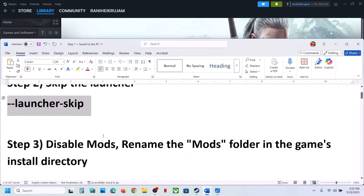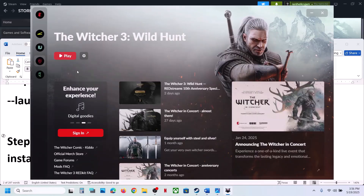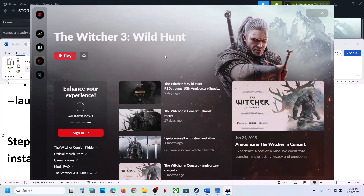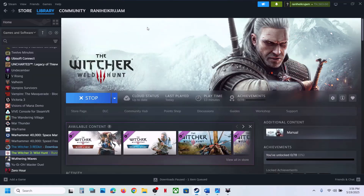The next step is to disable mods. Launch the launcher, click on the game icon, then click on the gear icon. Over here you can see the Enable Mods option — you can just disable it. Also, you can rename the mods folder in the game's installation directory.